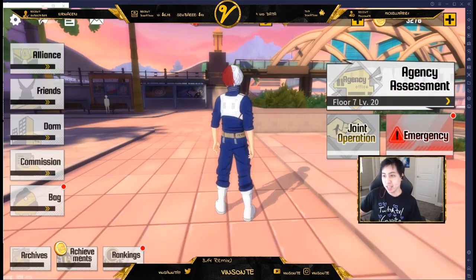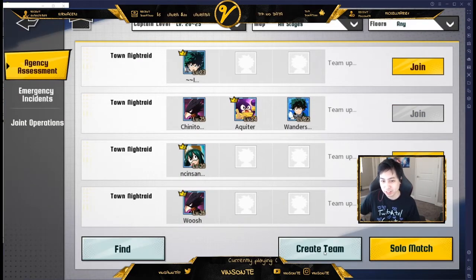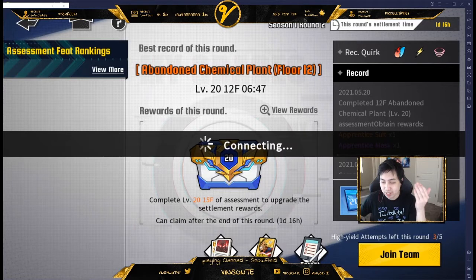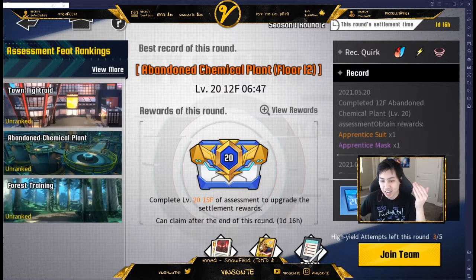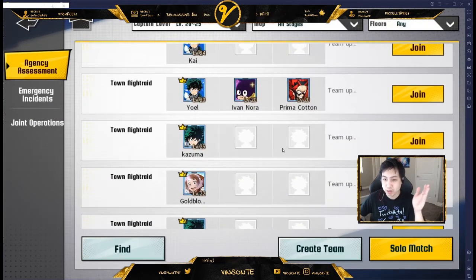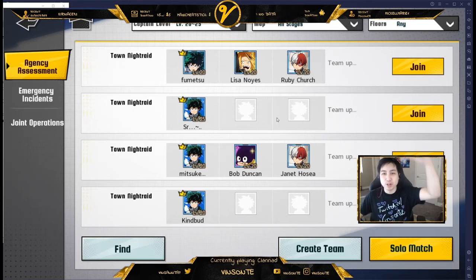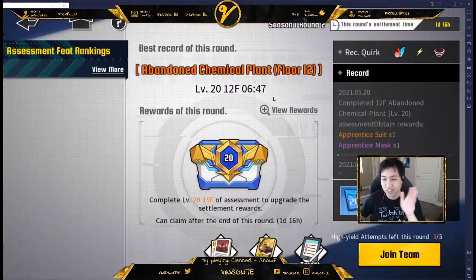We also have Agency Assessment. When you join one of these matches, you have to reach whatever level it's asking to upgrade your permit. I'm at 4-7 right now and it resets in about a day and 16 hours. You can also help other people out, but each character can only be used twice. Start with your weakest character for floor 1, 2, 3, and slowly make your way up until you can't go anymore. I got to floor 7 and that's where I stopped.